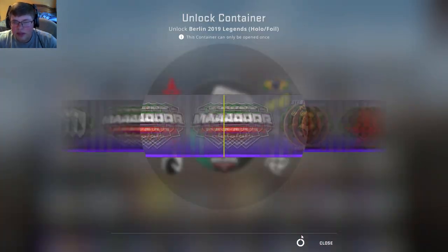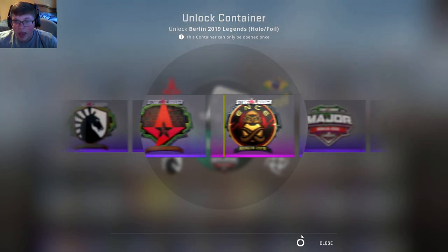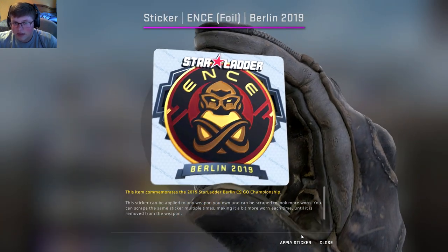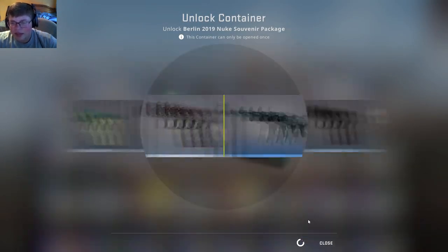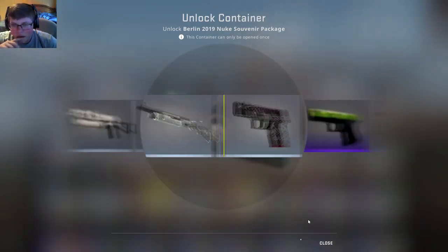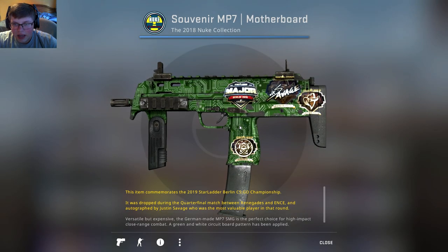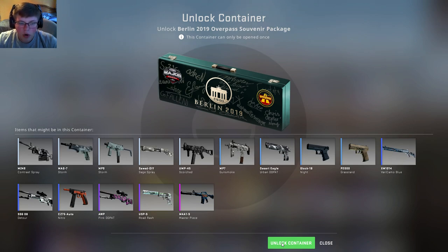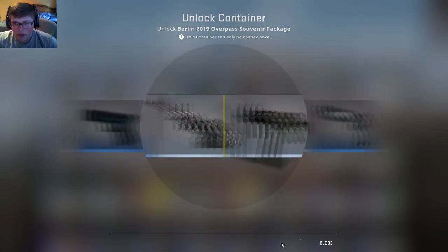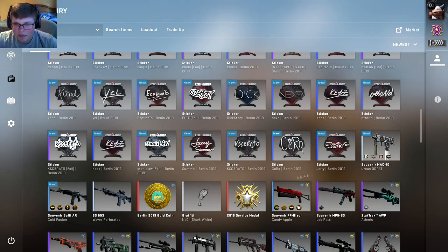Let's go ahead and open this — I think this might be our last team one. Hoping for anything at this point. I'll take that, and I'll definitely take that. So we have two more souvenirs. We've got a second Nuke — let's see what we can get out of this one. That Glock would have been sick. I'll take that — I got JKS on it. We got one more to open, an Overpass. We're hoping for any of the pinks or like a pink beauty pad. The world rash would have been insane.